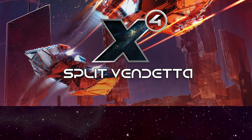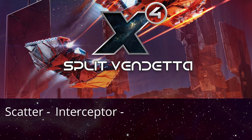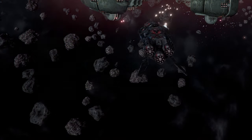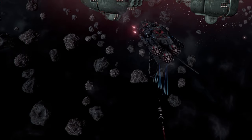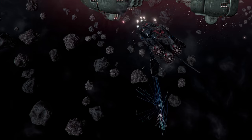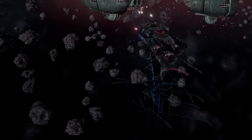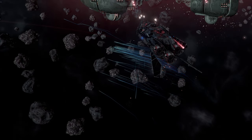There are 4 missiles that you can only get in split space — Scatter, Interceptor, Disruptor, and Starburst — so you will need the DLC to use them, but the rest you can find anywhere. Because of the limited ammunition, missiles will rarely be your primary weapon, but they are fun to use, so try them out. You might end up really liking them. Because in the end, that's all that really matters. Being efficient is fine, but don't let it get in the way of fun. This is a game after all.